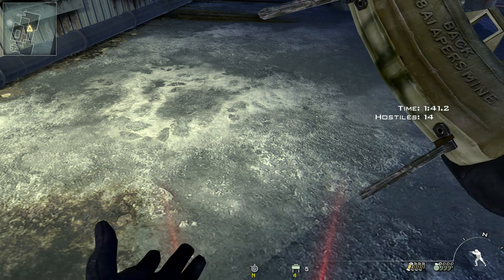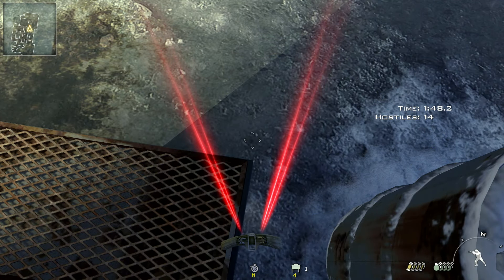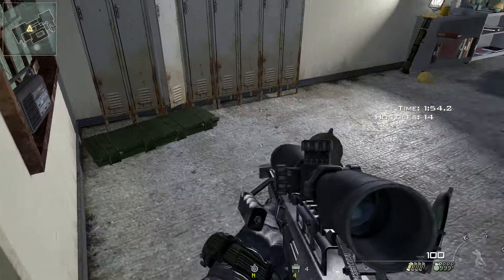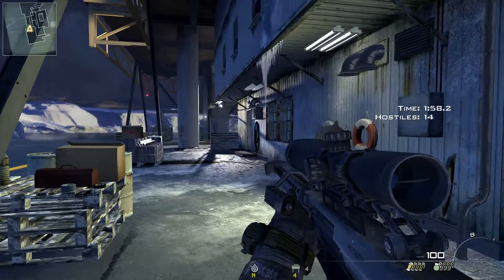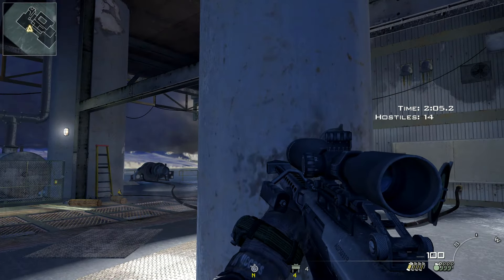Ten claymores will kill one juggernaut. I like to place them here, but be aware that juggernauts can shoot them if they see them. If all ten claymores go off at once, you'll kill the juggernaut. There are more spawns in this room — be careful, as they spawn in this room, in the next side room, and on the stairwell.